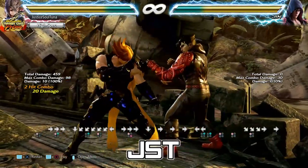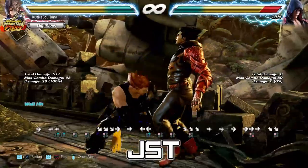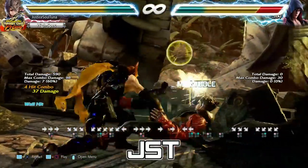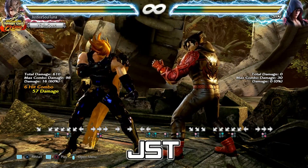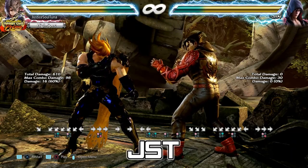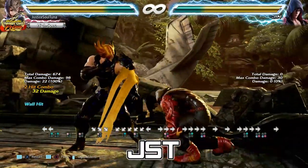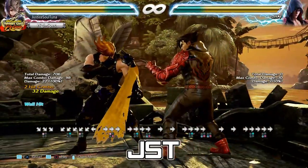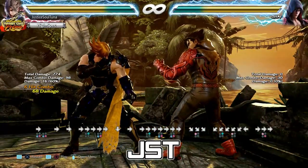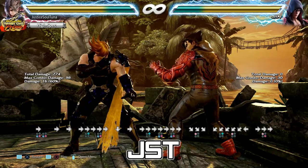The only ender you can do at the wall for Arc Blast is down back 2-1, forward 1+4 — that's only 49 damage, which is not great. Similarly, for his 14-frame forward back 2-1, you get down forward 1, which is good — the normal wall ender is forward 1+4. Forward back 2-1, down forward 1, down back 2-1, forward 1+4 gives you 57 damage. But here's the thing: the punish you want to do at the wall 90% of the time is forward 2-4. Because the 4 wall splats them, you get the wall combo — forward 2-4, down forward 1, down back 2-1, forward 1+4 gives you 68 damage. That's what you want.